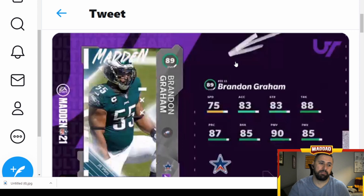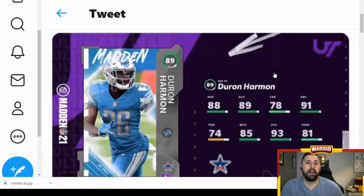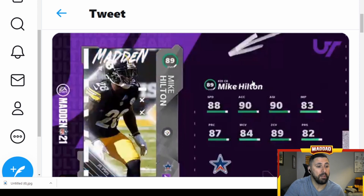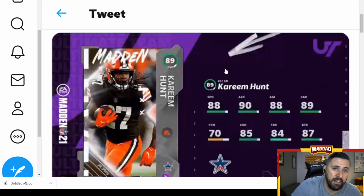Daron Harmon, free safety — good speed and acceleration, great zone coverage, 85 man coverage. That's a decent one; I'd probably put him and Chuck Clark in the top five. Mike Hilton — decent speed, 90 acceleration, decent man and zone coverage, nothing too good. Kareem Hunt — good speed, good acceleration, good carrying, good agility, good change of direction. I think Hunt, Kamara, and Ekeler could all be interchangeable good backs.